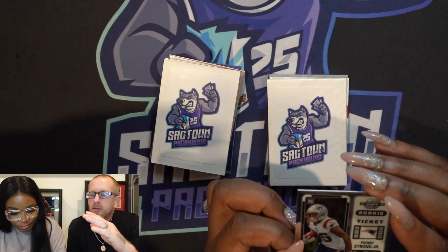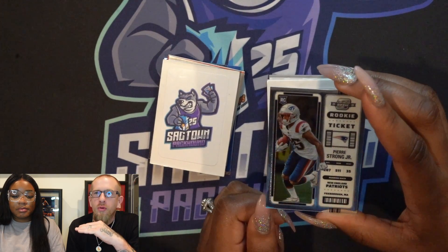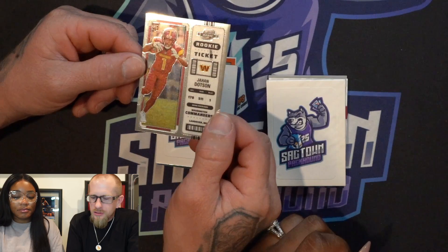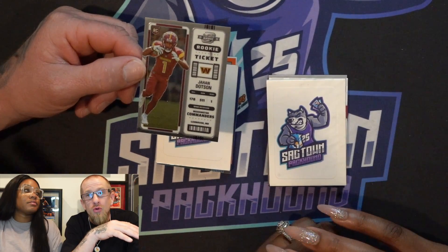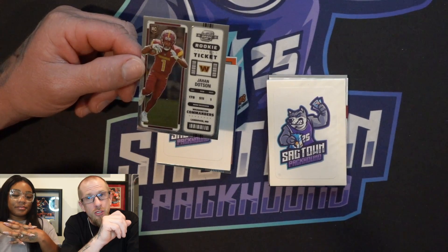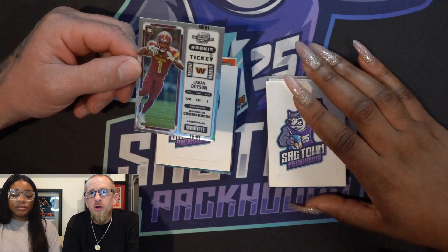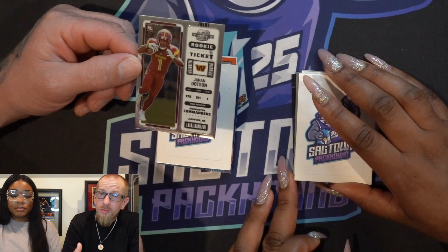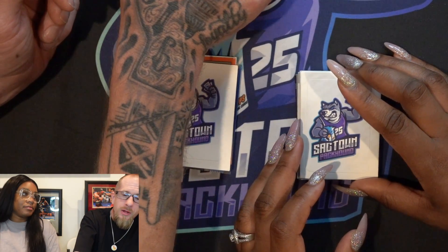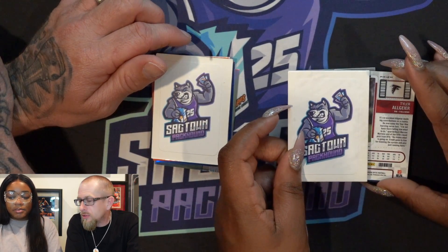I told my buddy at the shop I'm calling my shot — I have been pulling Terry on Davis' price on everything I open, so that's not who I want to hit. But okay, Johan Dotson — I think the Commanders in general are going to be a sneaky team this year, mark my words. Sam Howell looked really good, they have a deep receiving core. Johan Dotson is a stud, Terry McLaurin is a stud, and DeSean Brown — watch out for that guy too. Now that they're selling the team that's going to help them a lot. So we should have an insert and a parallel coming up.